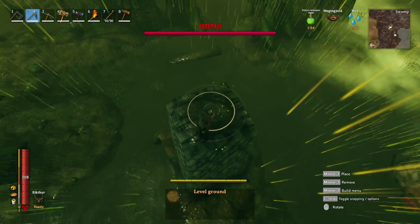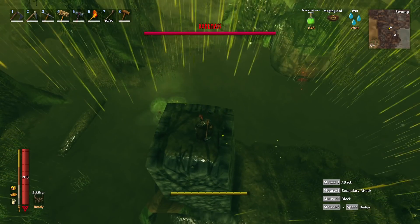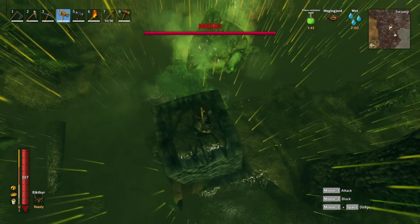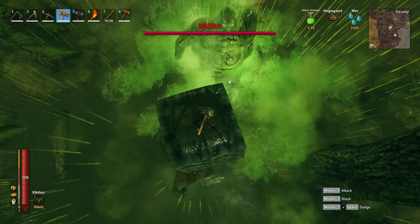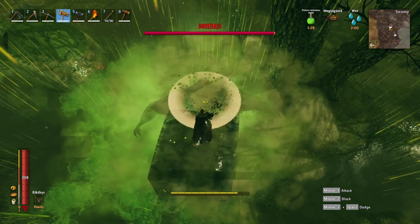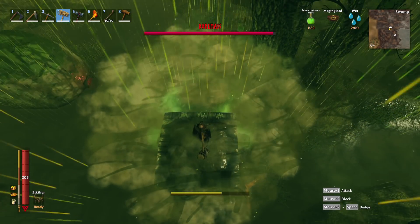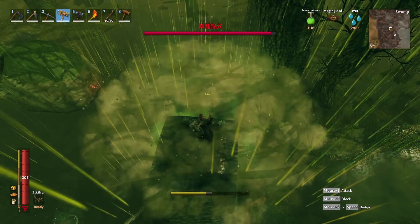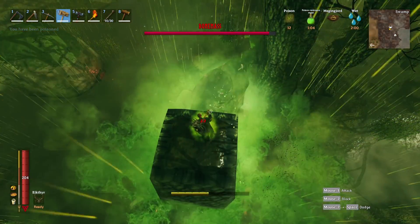You can also smooth the platform out a little with the hoe to make it nice and even. Now just wait for the Bone Mass to come over. The reason we have poison resist is that when he's right up on the pillar and does his puke attack it can still poison you. Just stand here and club him with the hammer. If he throws any adds up here the hammer will knock them off. I do recommend bringing a bow because he can spawn archers that you can't hit from up here.